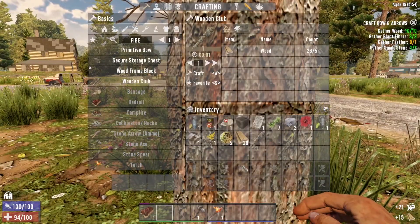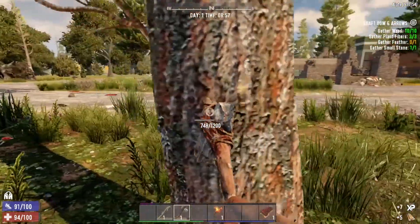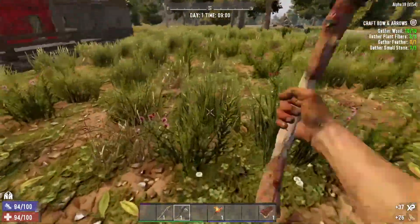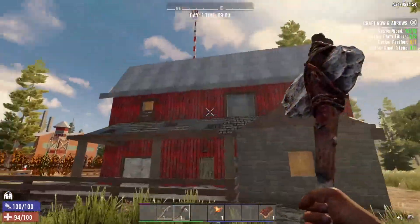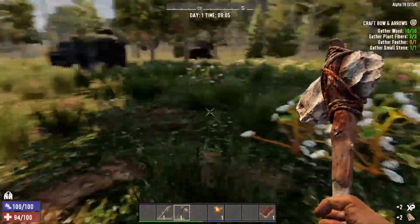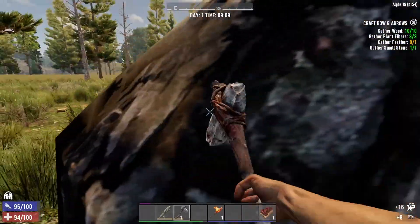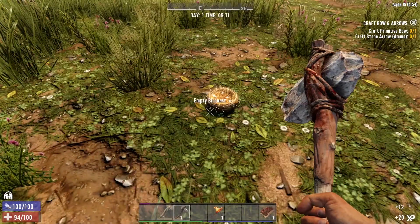We'll get just a little bit more wood and then we need to find some bird's nests for some feathers. Let's search for some bird's nests. Some more stone action. Every single building in here is going to be updated, so it's almost like we're playing this for the first time because everything looks so different. You're probably going to hear me say at least 1,001 times, 'Oh wow, that looks amazing' — so just to get that out of the way, it's going to happen. There's six feathers there and six more there.